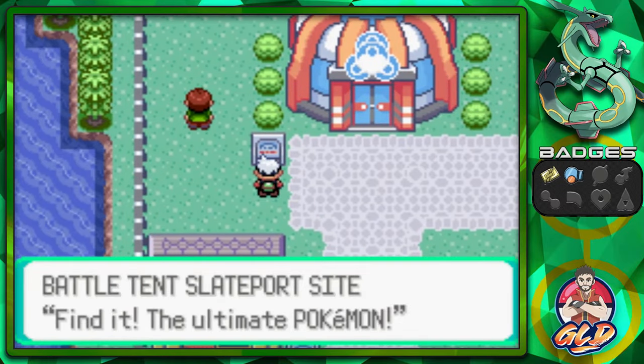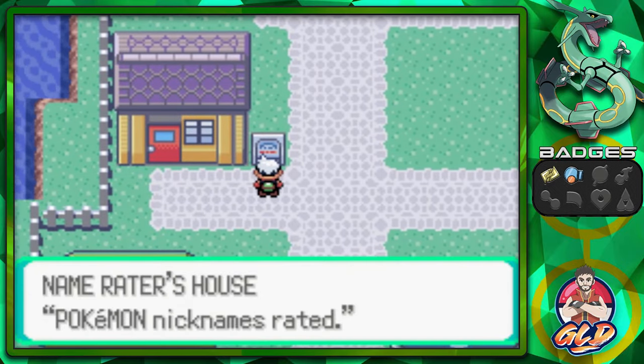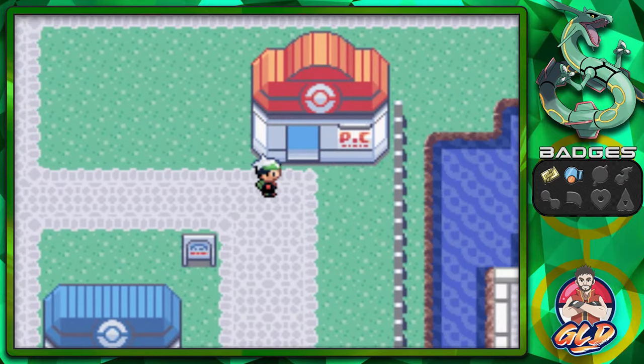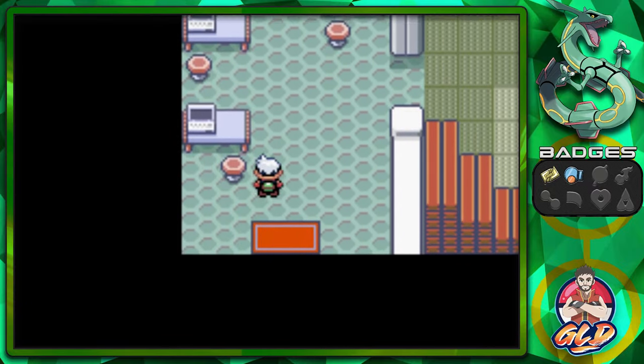A difference here in Pokemon Emerald from Ruby and Sapphire is that you've got yourself the Battle Tent right here. Normally in Slateport, you will be finding the Pokemon Contest in this location, but I guess they wanted to try something different for Pokemon Emerald — test your abilities and all that stuff. And here is the location of the Name Rater, if you guys want to switch up nicknames. We have to go inside right here to go find Captain Stern.